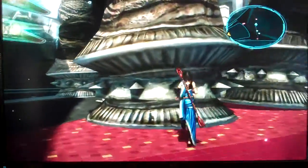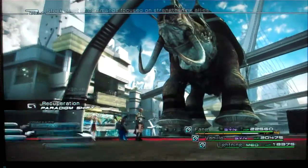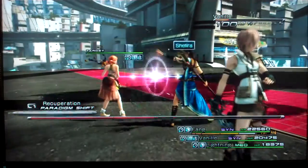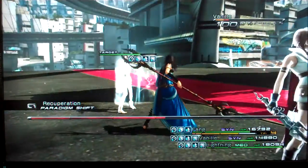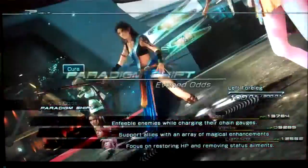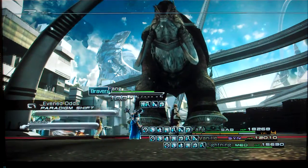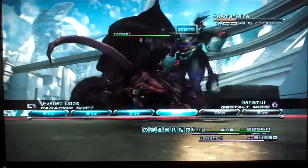First things first, I'm going to go in and attack. I use what I call the Summon Plus method. I let Vanille and Fang buff the hell out of my characters. Lightning's just going to sit as a support role as a medic. Her healing isn't that strong, but it's enough to keep my guys alive. Once my characters are properly buffed with Faith and Bravery, I'll switch to a paradigm that has Fang set as a Saboteur, and I'll go ahead and summon Bahamut. That will knock down his legs and drop the Adamantoise.